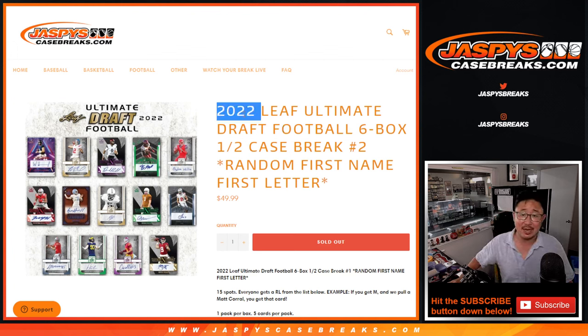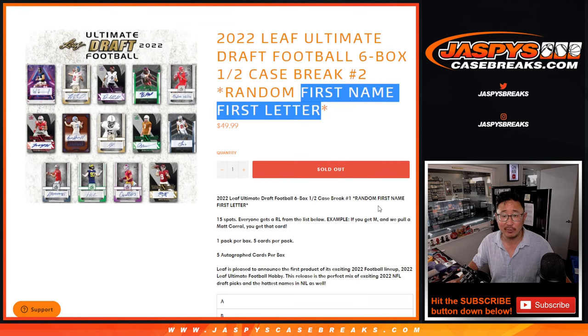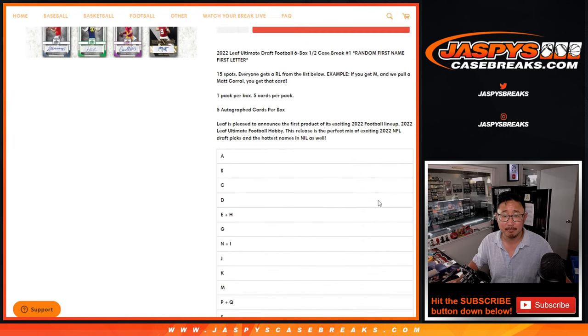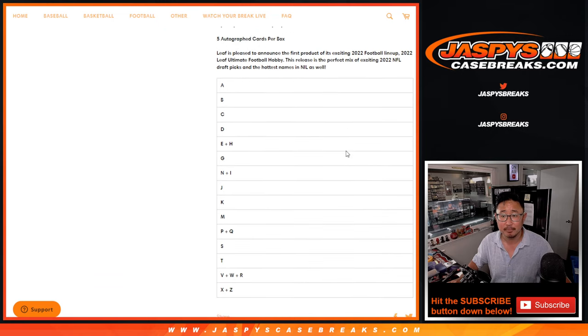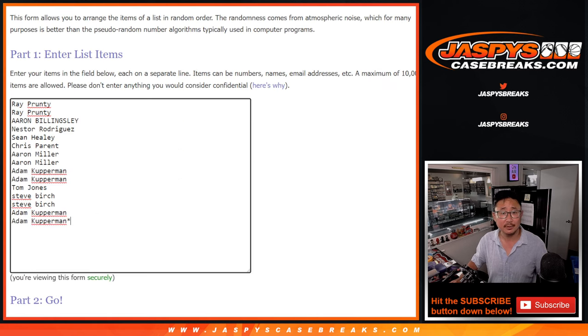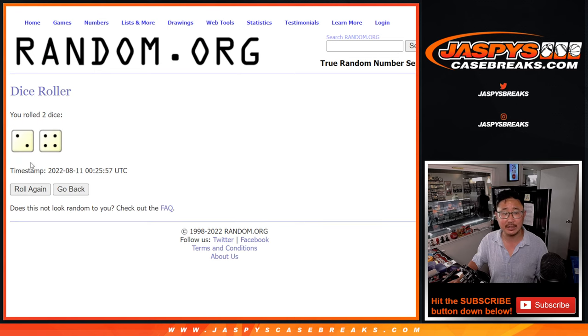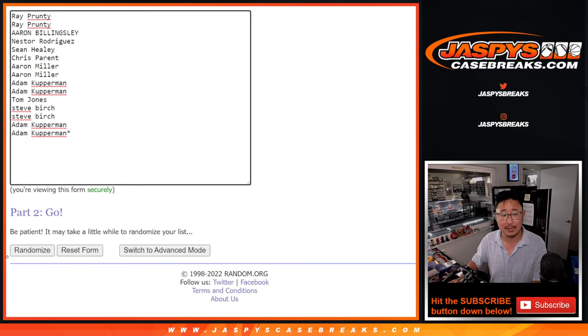Hi everyone, Joe for jazbeescasebreaks.com with 2022 Leaf Ultimate Draft Football Six Box Half Case Random Letter Break Number 2. We're going by the first letter of their first name. So there are the letters right there. Pretty easy. Big thanks to this group for making it happen. Let's roll it and randomize names and letters two and a four, six times.